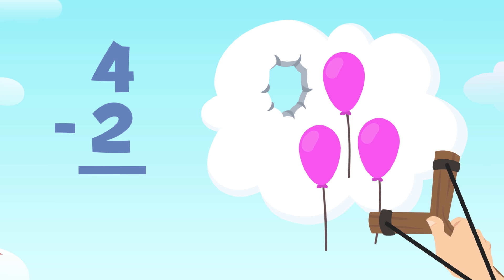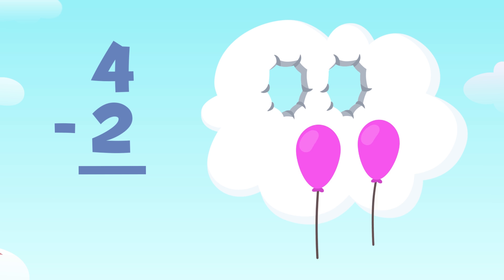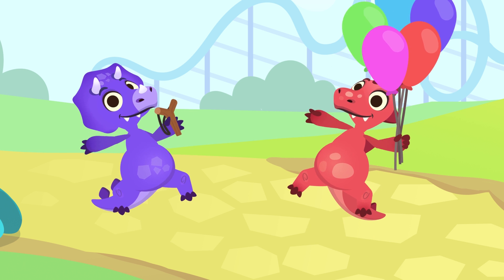One and two. Yes! Let's see how many balloons we've got left. One and two. There are two balloons left. The result of subtracting four from two is two. I'm so good at shooting the slingshot.